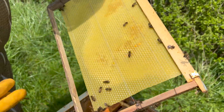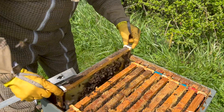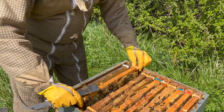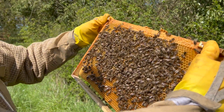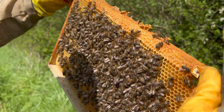On the other side this is foundation — when I put the sheet into the frame. If we get a bit more activity, a few more flowers and a bit more nectar, they'll draw it out a bit quicker. So what we've got here is a heavy frame — this is full of nectar where they've drawn it out. So they've got plenty of food for a cool day or cool week.